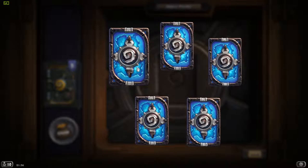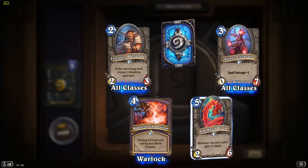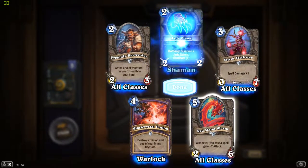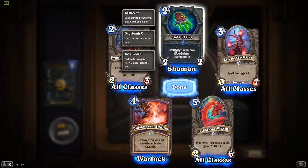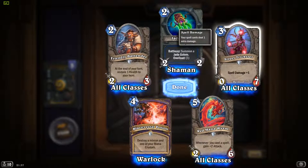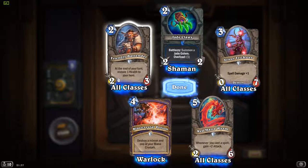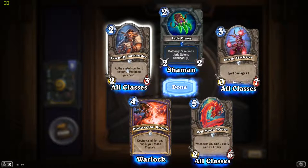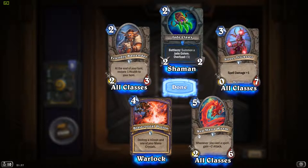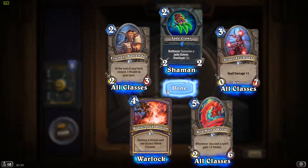Another rare. I bet we probably aren't going to get another Legendary. Red Mana Worm. Jade Claws - summon a Jade Golem, Overlord of 1. Friendly Bartender: at the end of your turn, restore 1 health to your hero. So I suppose the Funnel Cake guy's reign has ended, which I'm totally alright with.